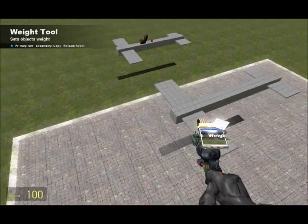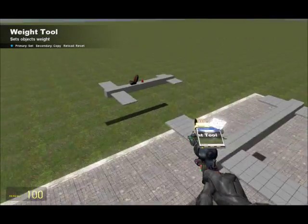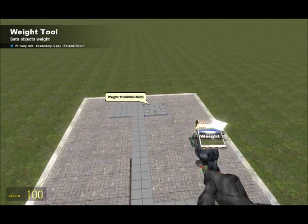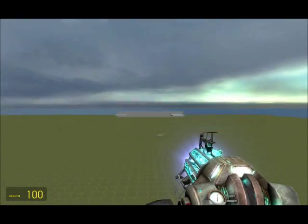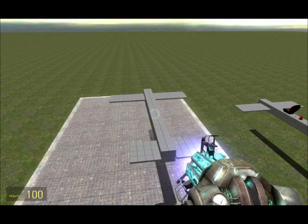You need the weight tool for this. The weights you need are: 100 for the stem, 50 for the two front plates, and 30 for the two back plates. The reason is, when you drop it, it doesn't tilt off to one side — well, it tilts off to the back, but at least it does it nice and slowly.